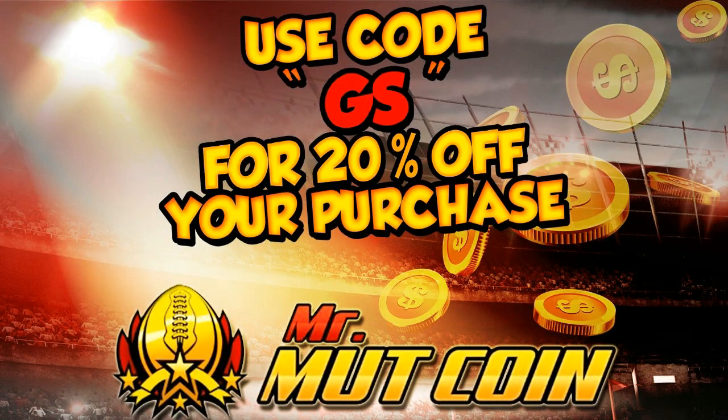Tired of spending a lot of money and getting nothing you hoped for? Head on over to MrMuttCoin.com for the cheapest, safest, most reliable coins in the community. Use code GS for 20% off your purchase. Don't forget you can also purchase training there as well. Link is available in the description.